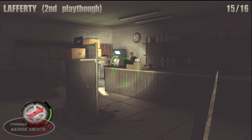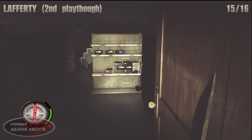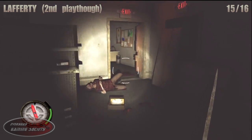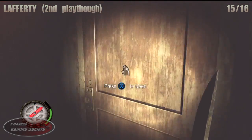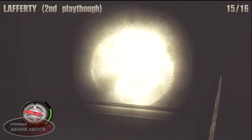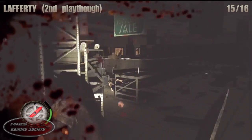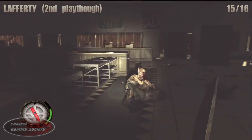Number 15: go behind where the ATM is and head towards the back of the room on the right. You'll also be finding a pair of keys and another poster there. But go all the way through and over on the left side, you'll be finding what you're looking for — that is squirrel number 15.